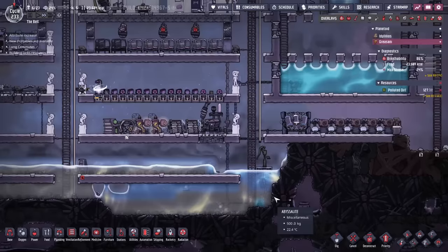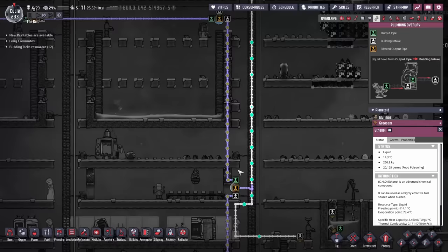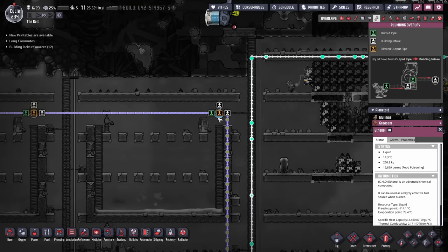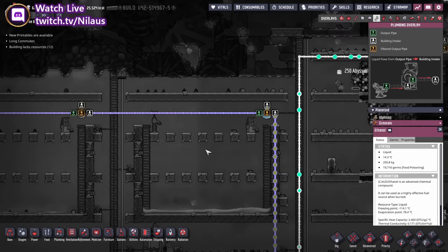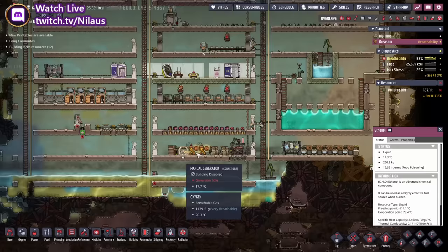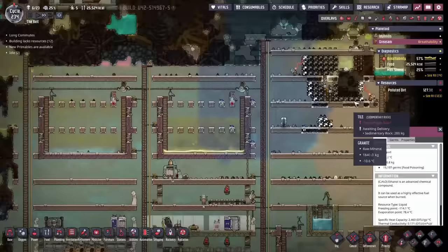Then we'll go up here and check if we have some ethanol — because there is some ethanol right here, which is a problem. We'll go up here and into the filter: the most common liquid will be filtered out first. So this gets to be the polluted water build, and then this is going to be the normal water, and then whatever rest comes out — that could be oil later on, or ethanol, or brine if we end up with some brine.